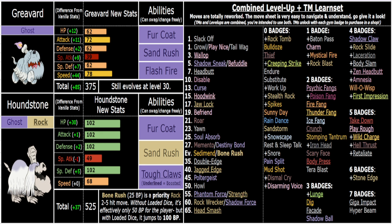Houndstone is now Ghost/Rock - very fitting. The only other type combo that really fits him is Ghost/Ground, but Ghost/Ground already exists on Golurk, and there is no other Ghost/Rock type in Scarlet and Violet. So it's perfect - one Ghost/Ground, one Ghost/Rock. Rock fits much better than Ground anyway since he's got that tombstone on his head and he's made of bones.